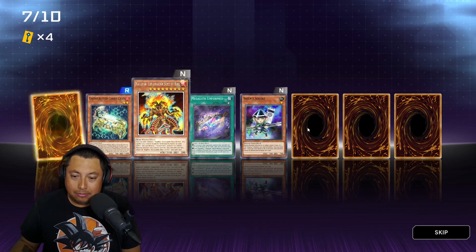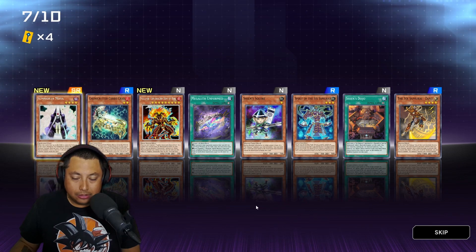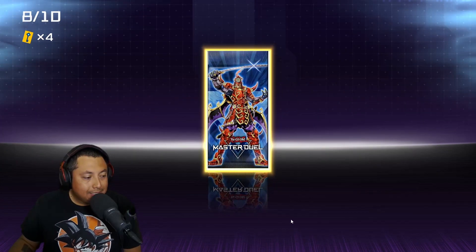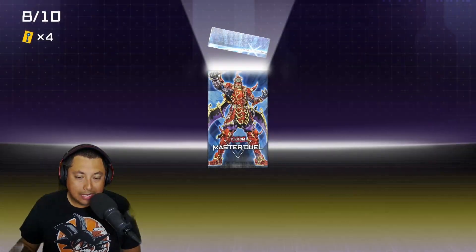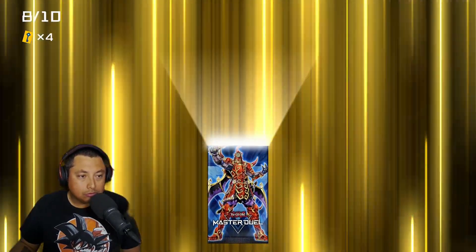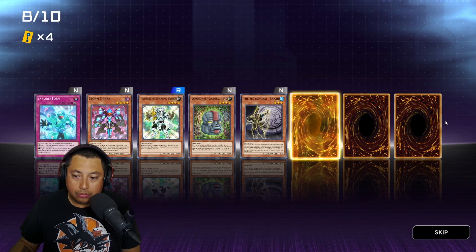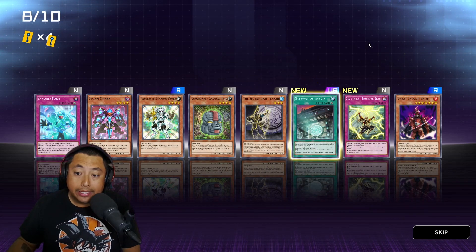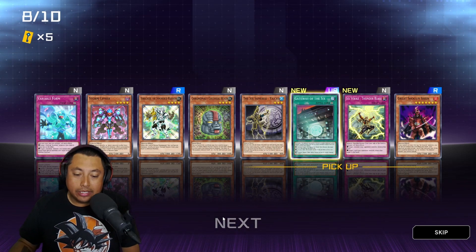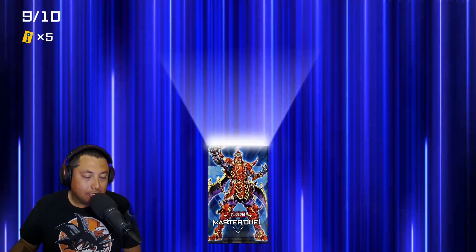Of course it's in the front — come on dude, you kidding me? Shien's Smoke Signal — okay, not necessarily what I need. It is what it is; that last pack before that was pretty good, so let's just end it strong. Another Super Rare in the slot I need — oh, the Gateway! I needed that, yes! That's what I like in pack openings when I get the cards I need.